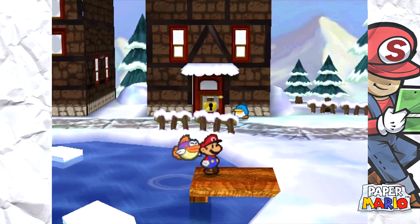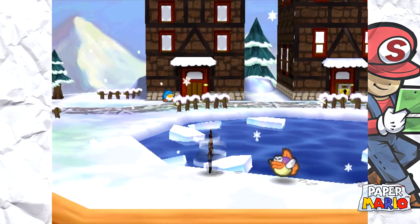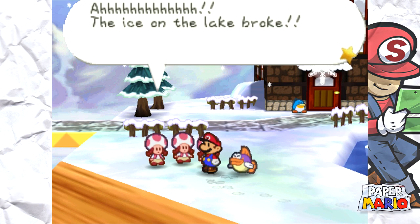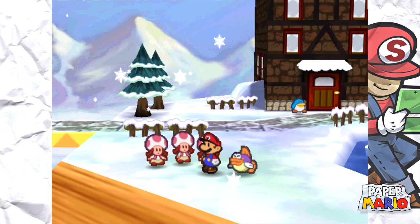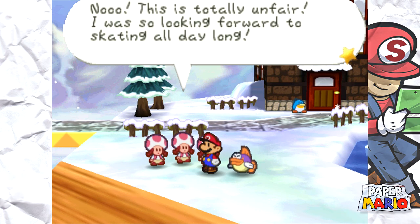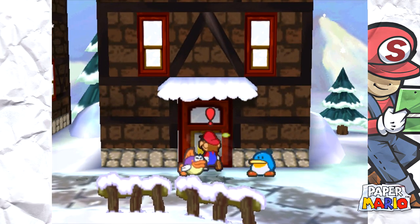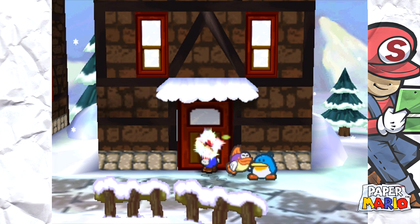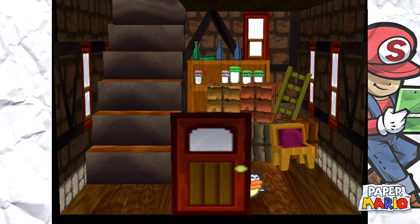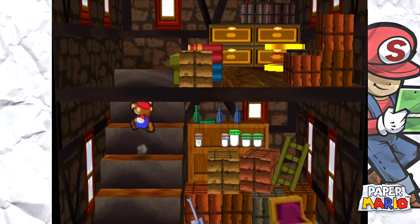Let's get out of here. I wonder what those Toadettes are going to do now that there isn't a place to ski or ice skate. The ice on the lake broke. 'No, this is totally unfair — I was so looking forward to skating all day long!' Why didn't you get on when you had the chance? We're gonna use this warehouse. Is this a shovel? I can't pick up the shovel. Let's go upstairs and see what we have going on here.